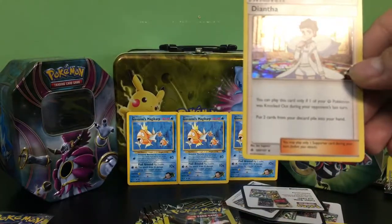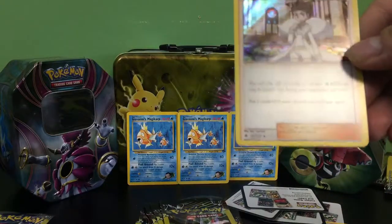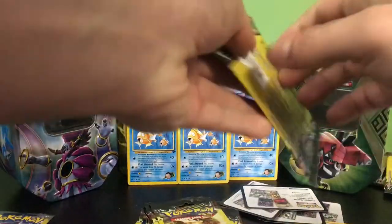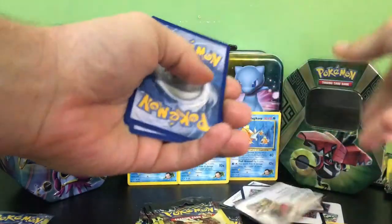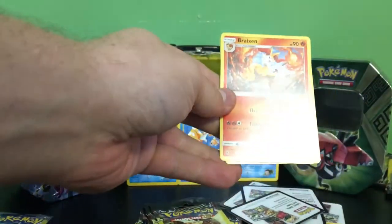We have a Mesprit, a Froakie, and a Diantha holo — that's a beautiful-looking card. You can play this card only if one of your Pokémon was knocked out during your opponent's last turn, so that's nice. It's a Fairy Pokémon — that's a pretty good pull right there. I have a feeling I have good luck when it comes to these dollar packs, so I thought we'd give it another try with another 25.